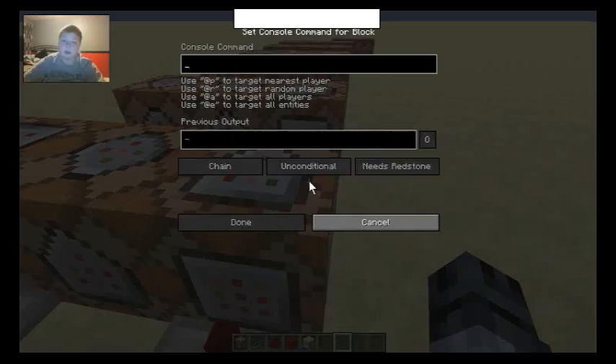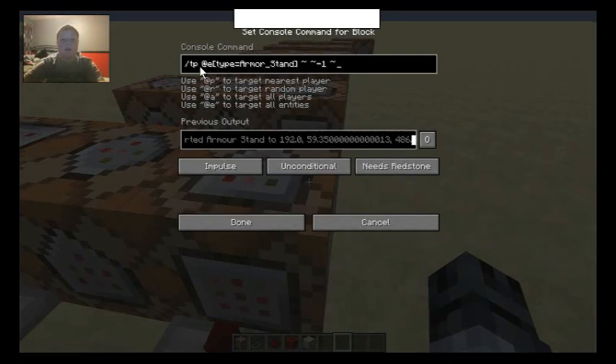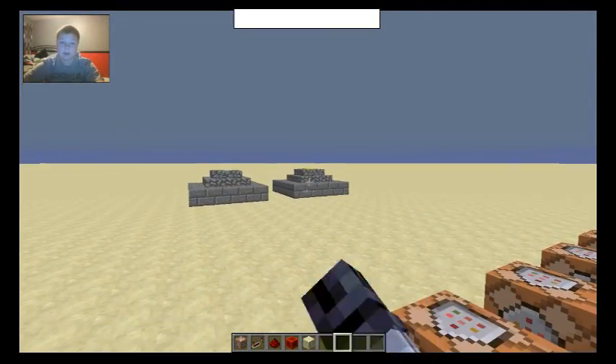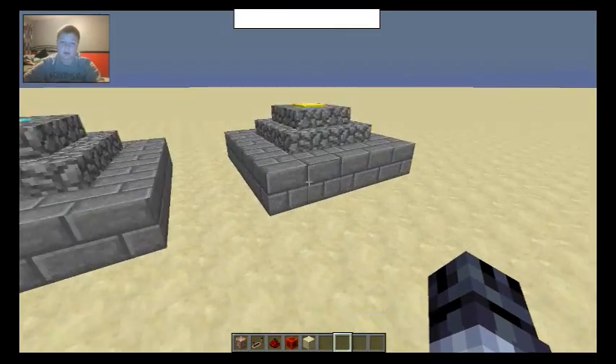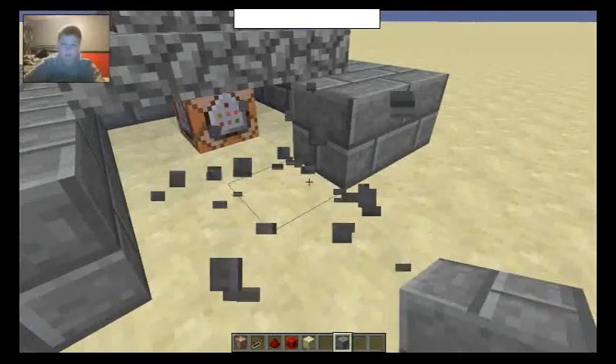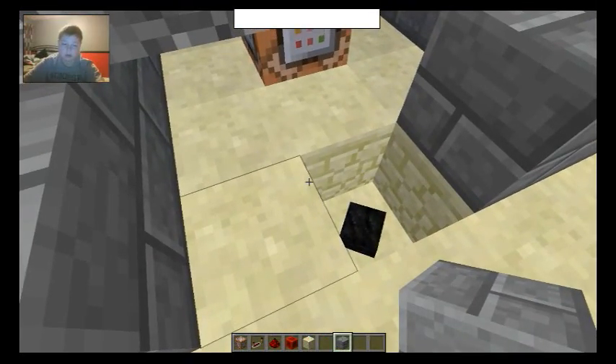Either way, now we have the last row. We have to TP the armor stand. It's literally the same thing except minus, which means it will teleport the blocks back down. I'm going to break this block right here — oh, they're the same block, whatever.